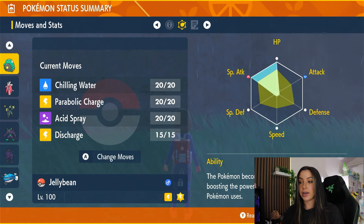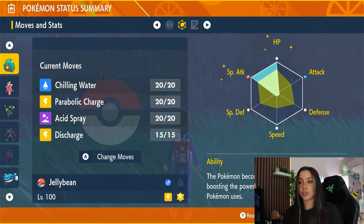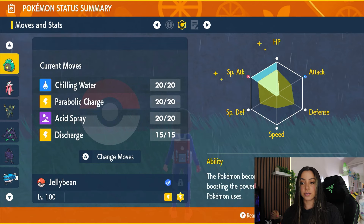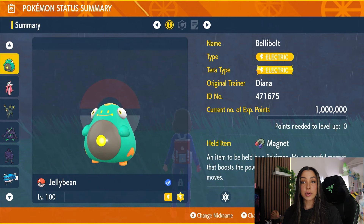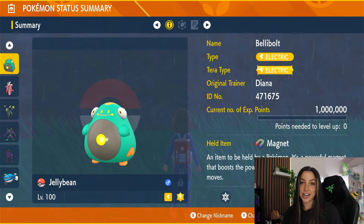As for its moveset, you're going to want to go with Chilling Water, Parabolic Charge, Acid Spray, and Discharge. Chilling Water is going to lower Dondozo's Attack. Parabolic Charge does damage as well as gives you HP recovery. Acid Spray lowers Dondozo's Special Defense, and Discharge is going to be your big, hard-hitting Electric attack. Now that we've gone over what you're going to be up against and what you're bringing, let's hop into the actual solo strategy.